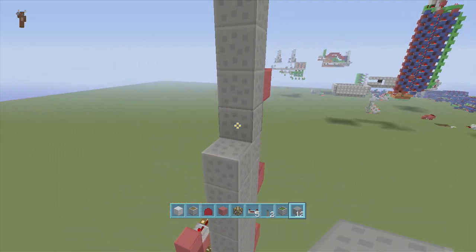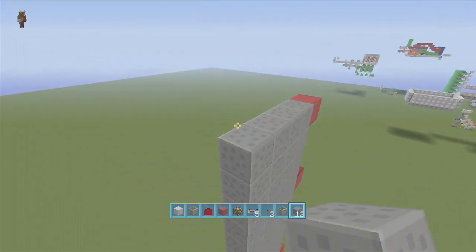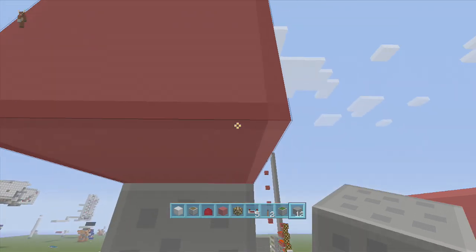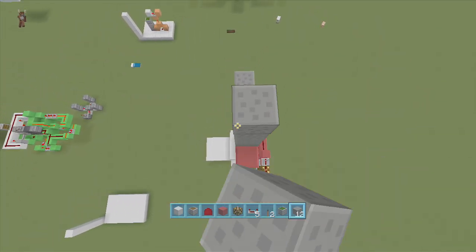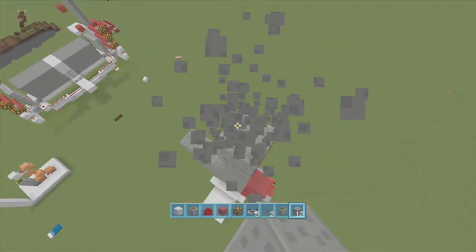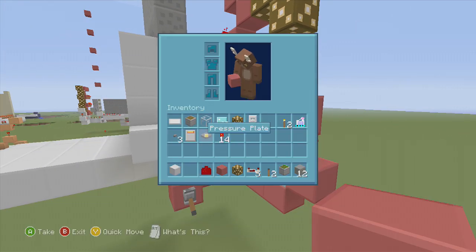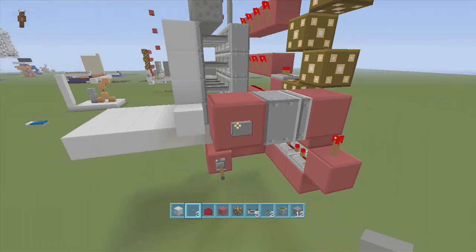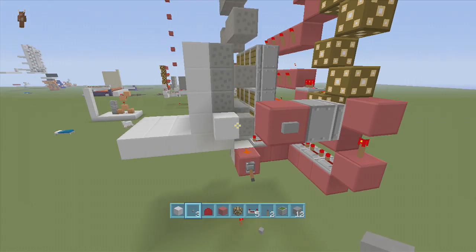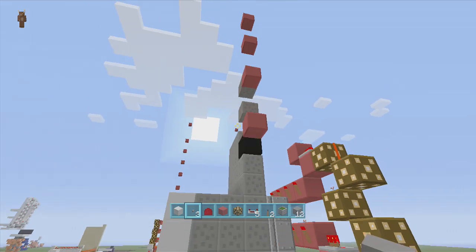Next we're going to bring all the gravel all the way up on each column. For the extra block, if we go any higher we have to go up another four on the side where it drops down — and if you had five you'd go up five over there, six means six, seven means seven. Ours is just four so we only go up an extra four. Then put a button here, activate it, and it opens up, drops it in, pushes forward, gravel falls down and breaks, then opens up and pushes again.